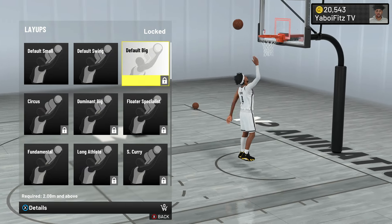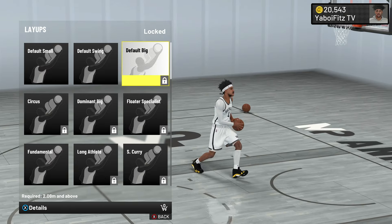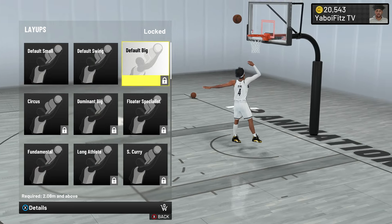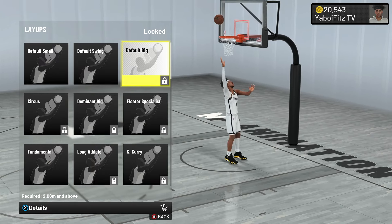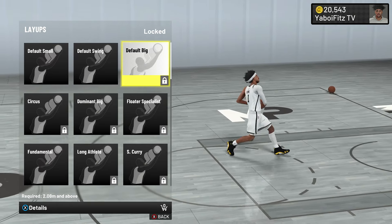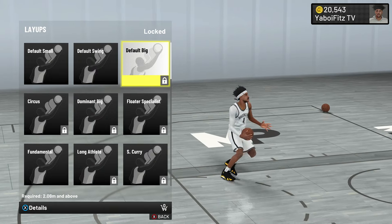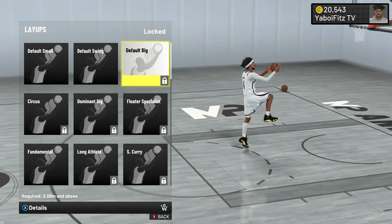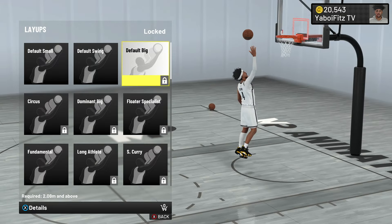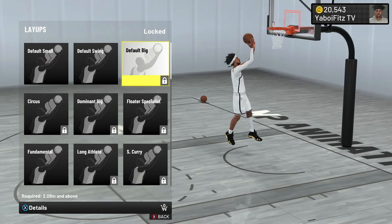Next is Default Swing Big. When it comes to the default ones, these are the layup packages you're putting on if you're not reaching certain thresholds for better packages. Default Big is a simple layup package, but honestly a very bad one because of how slow the animations can be. But you put Fast Switch on these joints and they get really good — they're just throwing it straight up, like a combination of Default Small, Default Swing, and Fundamental. You get no lift on your jump since it treats you as a big man. Default Small and Default Swing require being below a certain height, while Default Big requires being above it.